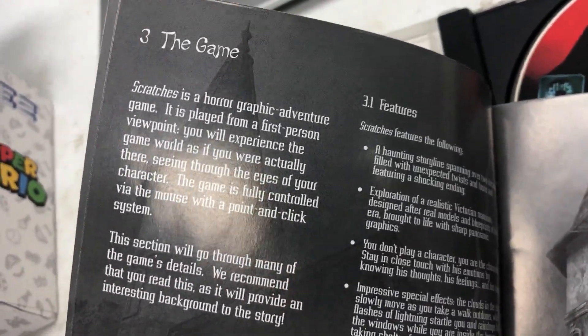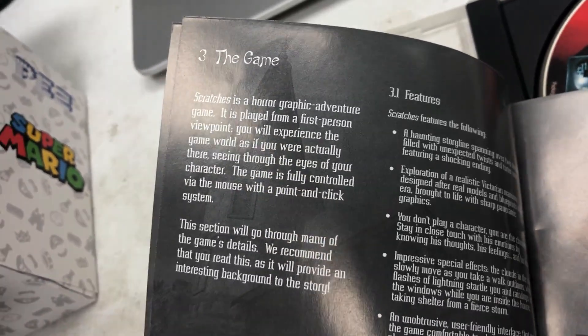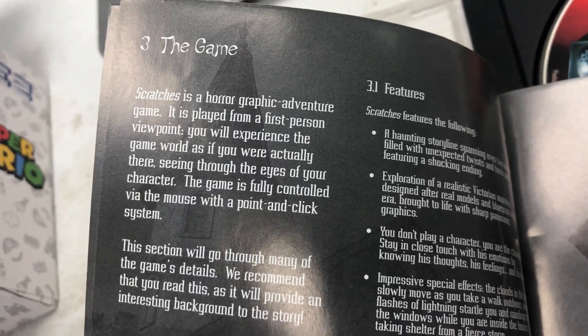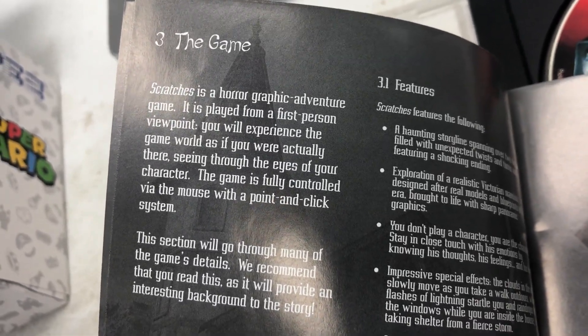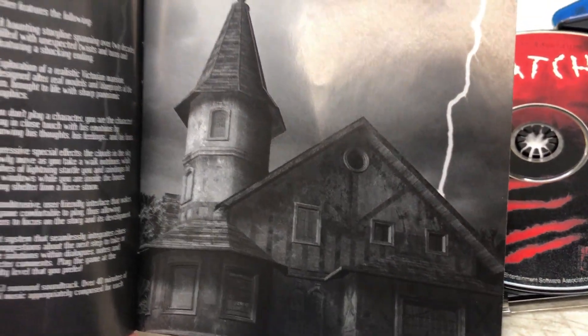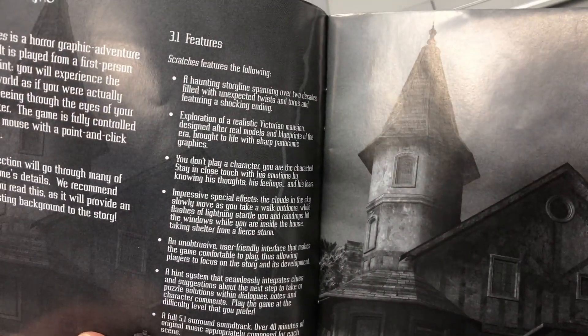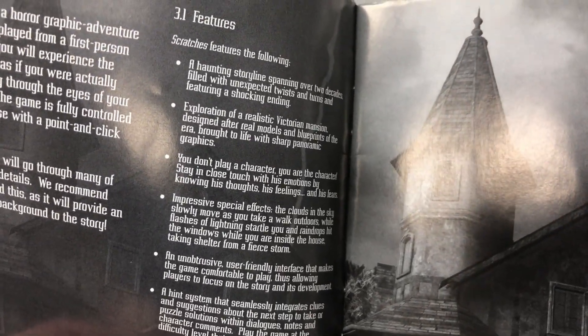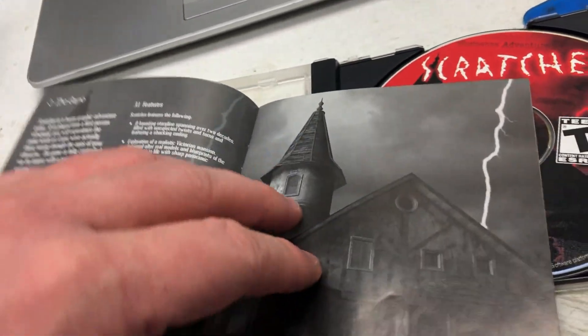It's a horror graphic adventure game from the first-person viewpoint — you will experience the game as if you were actually there. Fully controlled via the mouse with a point-and-click system. Features a realistic Victorian mansion and impressive special effects.